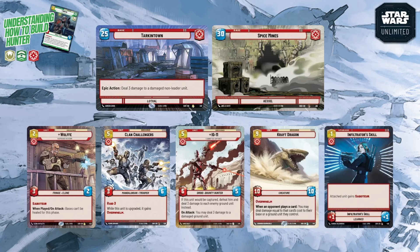Strong unique units in red include K-2SO, a four-cost 4/4 with Overwhelm whose when-defeated effect lets each opponent either take three damage to their base or discard a card. Wrecker is a six-cost 7/6 with Overwhelm — when played you can defeat a friendly resource to deal five damage to a ground unit. IG-11 is a five-cost 5/6 that can't be captured; if your opponent tries, it's defeated instead dealing three damage to all enemy ground units, and on attack deals three damage to any damaged ground unit.